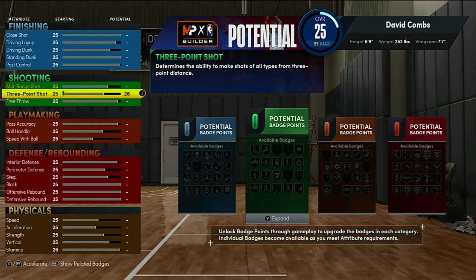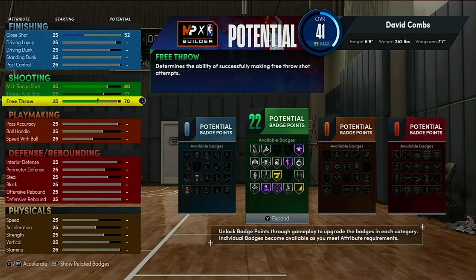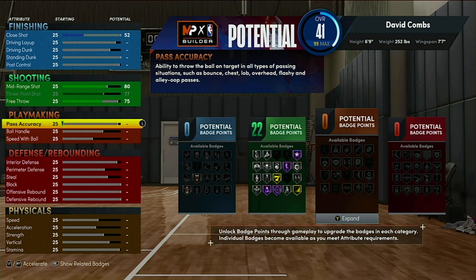You want your three-pointer at about 77, maxed out. Put your mid-range at about the same rating or an 80 or so. Then put your free throw at about a 75. That gets you 22 shooting badges. This build can do everything - if you're playing rec, you gotta make that right.